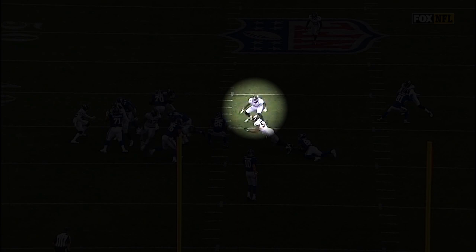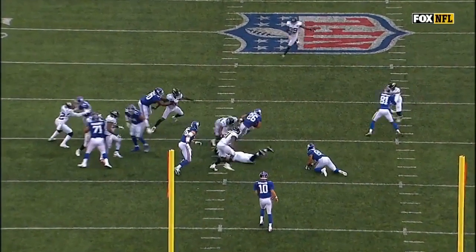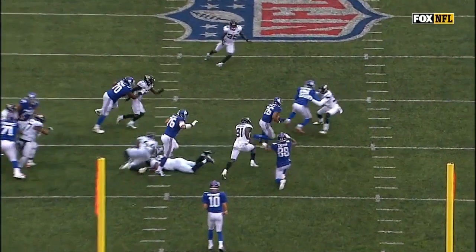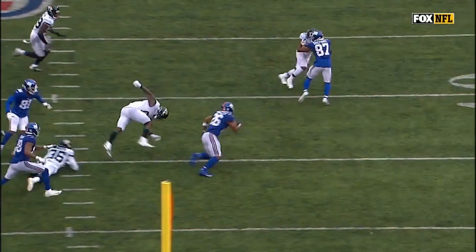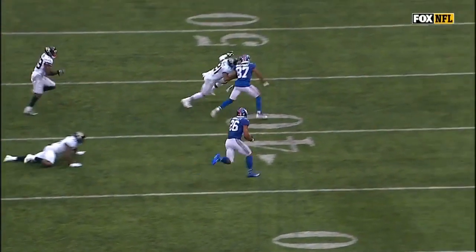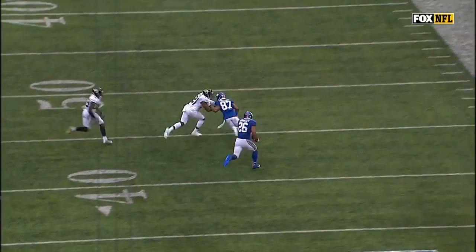Next, middle linebacker Miles Jack, number 44, is standing in the hole — unblocked. Barkley gives him the dead leg with his left foot and explodes to his right. Then as Barkley gets to the edge, number 36 Ronnie Harrison gets an arm and a shoulder on him. I don't want to say Barkley laughs exactly, but he shrugs it off and keeps going.